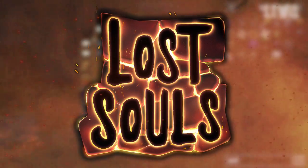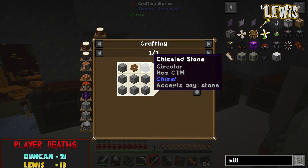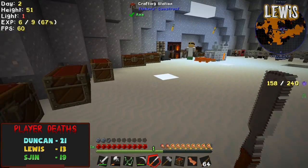This is weird. Millstone — it requires chiseled stone, maybe chiseled stone rather than cobblestone. I need to cook some stone. I'll cook some stone.